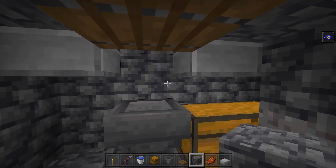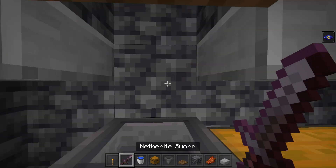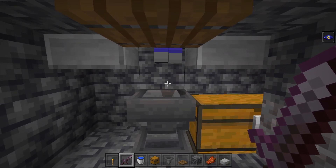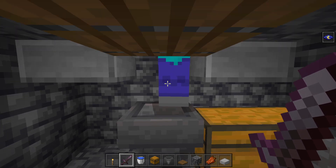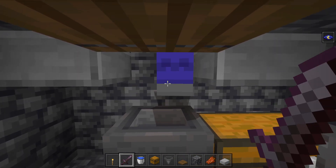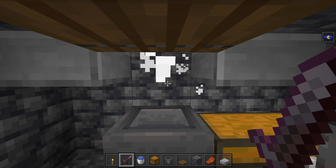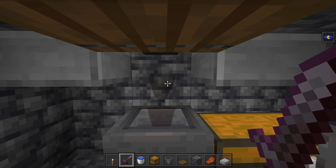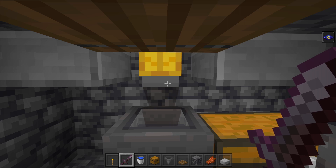Drop back down and the mobs should fall down here nice and quick. You want to set up some sort of auto-clicking method, have mending on your sword, and just sit here and auto-click away. They might take a couple hits to kill, but that's totally okay — if you drop them any lower they won't spawn in the spawner.